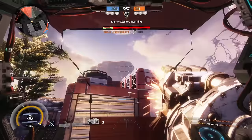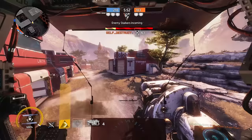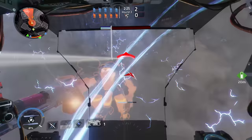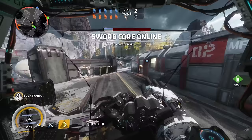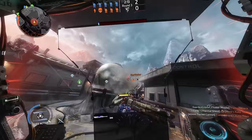Your tactical ability is phase dash — pretty self-explanatory, you can use it to escape danger or to travel through titans blocking your path. I personally love combining this ability with electric smoke to create chaos in titan versus titan engagements. Using these abilities in concert with Swordblock, I enjoy dropping smoke on an enemy titan and getting behind them with the phase dash,